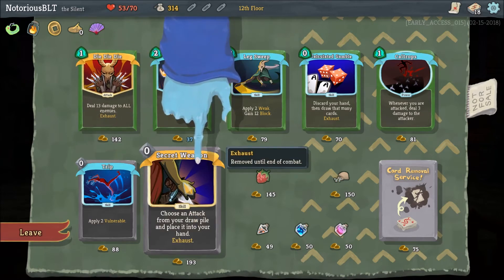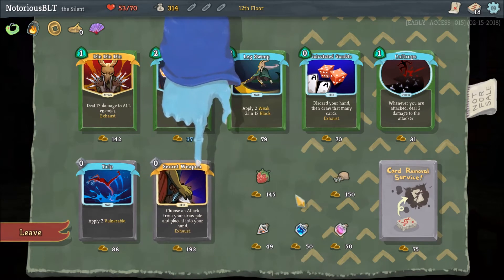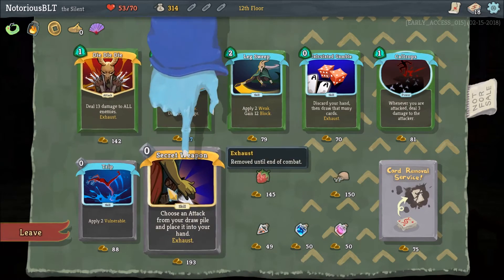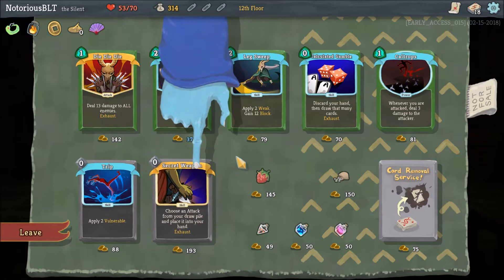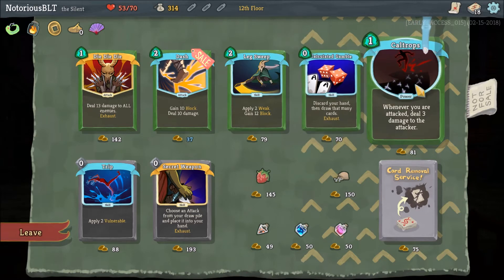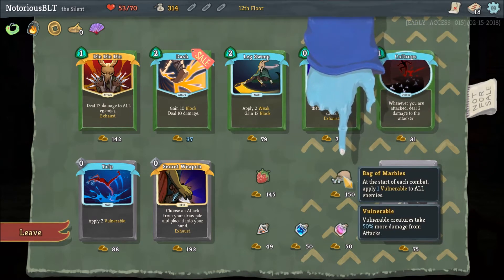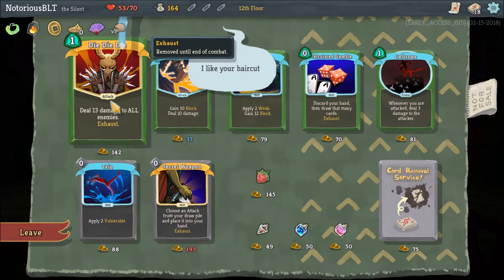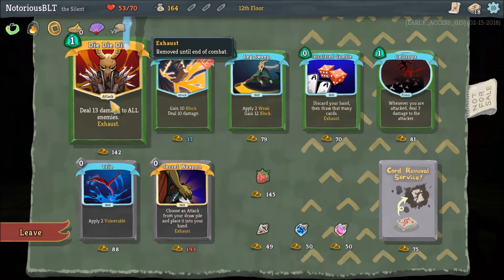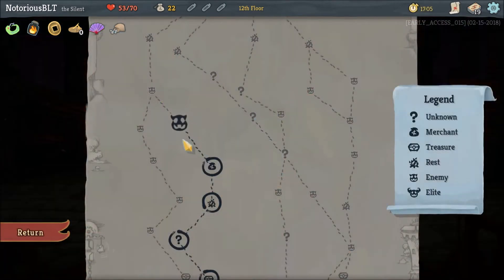Die Die Die sounds really nice. Secret Weapon: choose an attack from your draw pile and place it into your hand, exhaust. I don't have enough to buy all these — or to buy Die Die Die and Secret Weapon. Get your stinking hand out of here, dude. What if I get Bag of Marbles? That incentivizes more attacks early on. I like your haircut — thanks, Merchant Man. Let's try Die Die Die, we'll give that a shot. I should have removed cards. Lesson learned. Well, lesson not entirely learned, but we learned something.